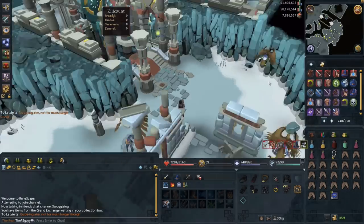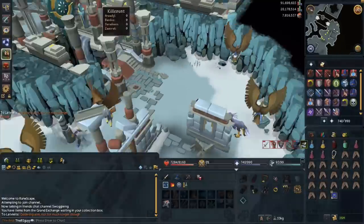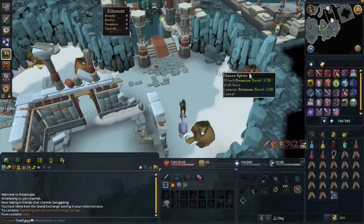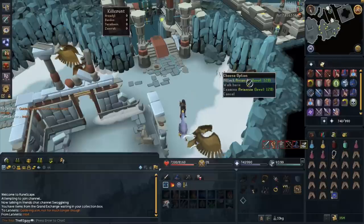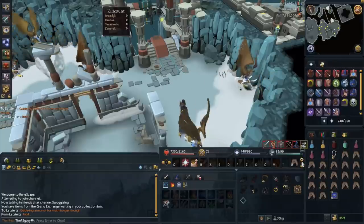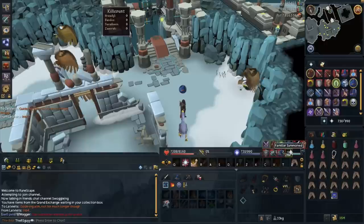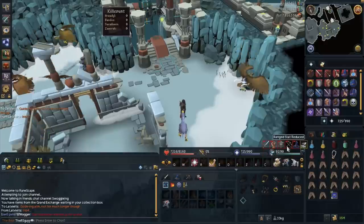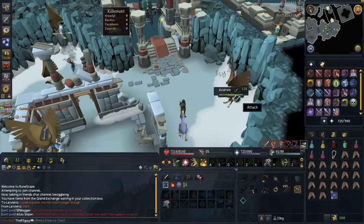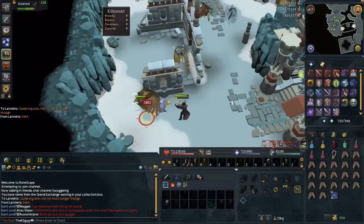So this is how you're going to get your kill count. Once you've gotten here, you're going to want to be killing Aviansies or Spiritual Mages. I recommend killing Aviansies, because they drop lots of adamant bars which is basically bank — you make a lot of money killing them. Just pull out your action bar with whatever setup you want and get going on the Aviansies. This should take you maybe 10 minutes.